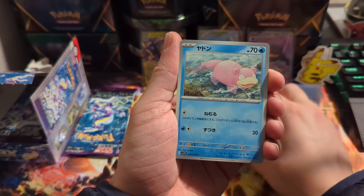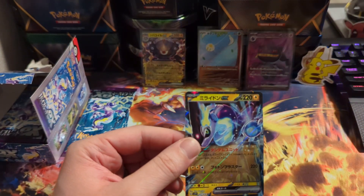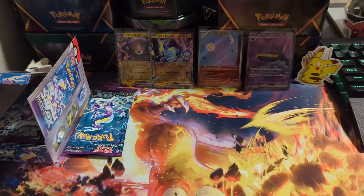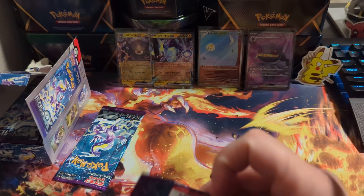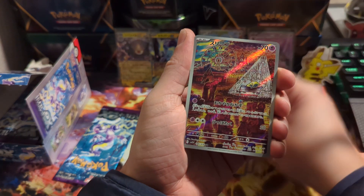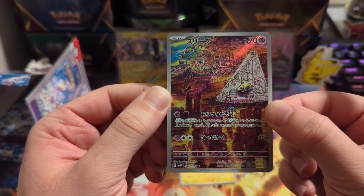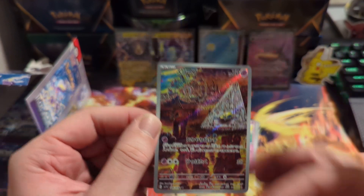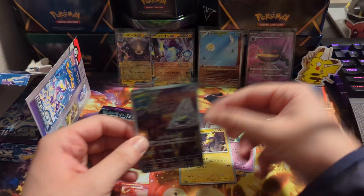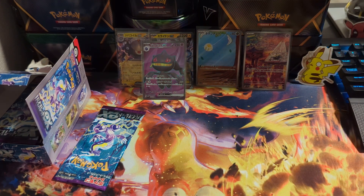We got the Tarantula again, Slowpoke, Growlithe. We got the Legendary EX for the set — for the Violet — so that's cool. Give us one more pull in these last two packs. Magneton. Oh yo, this one's sick — this is Drowzy. Yo, this card is sick. I didn't even know this was in the set. This is my favorite pull so far — look at the artwork on that, that's so cool. We'll take that. Put the full art in front of the EXs.